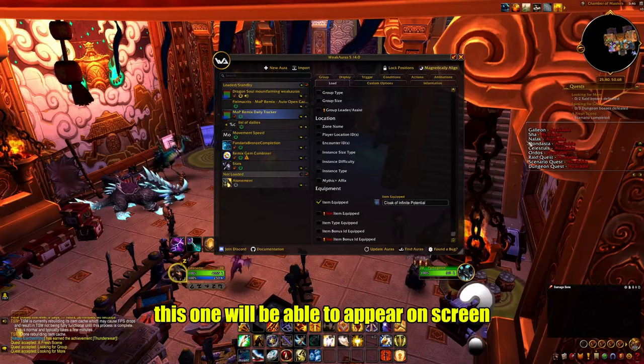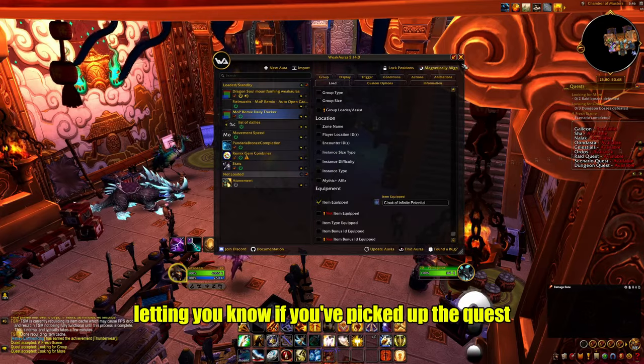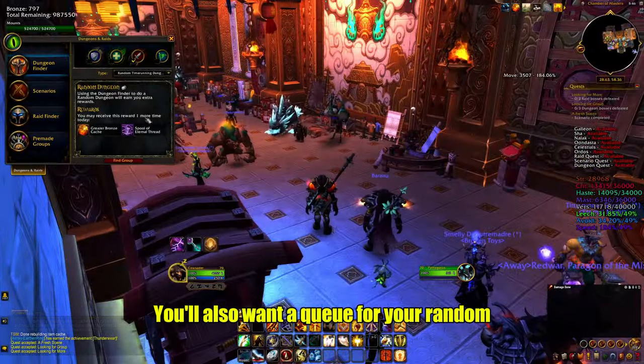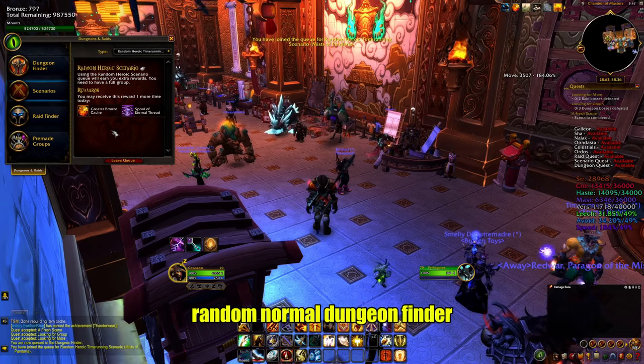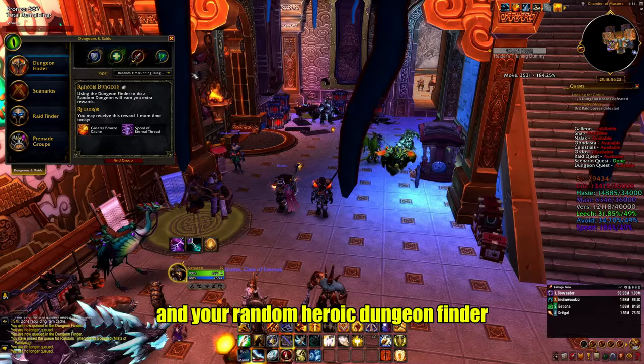The Daily Tracker weak aura will appear on screen, as you can see, letting you know if you've picked up the quest, whether you've done the quest, and helping you keep track of where you're up to. You'll also want to queue for your random normal daily scenario, random heroic daily scenario, random normal dungeon finder, and your random heroic dungeon finder.